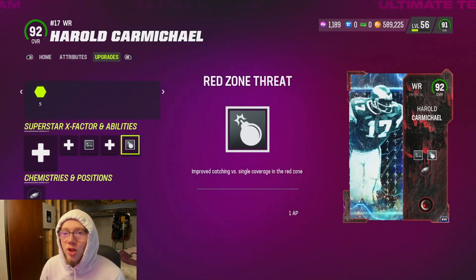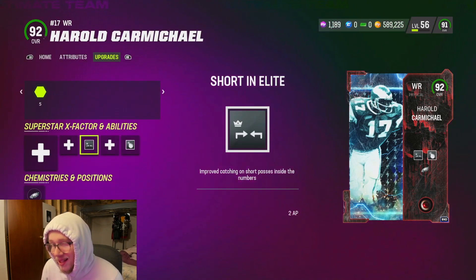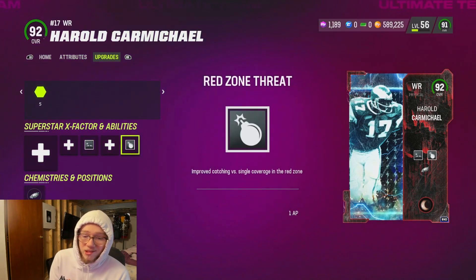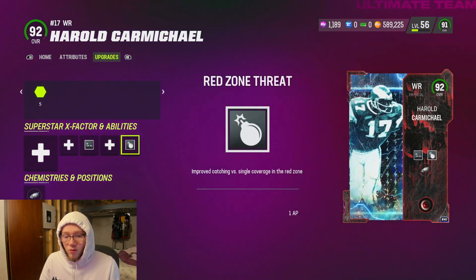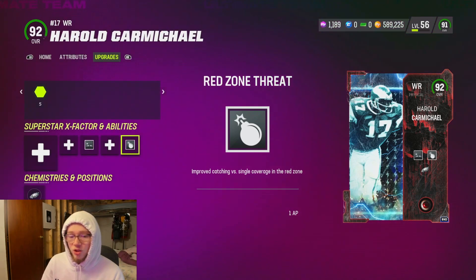What is good y'all, so today we're gonna be talking about Red Zone Threat. I said yesterday I was gonna talk about this ability — I'm gonna give you a breakdown of it, kind of the best way to use this thing. Basically, the red zone starts at the 20 yard line, so as soon as you get inside the 20 this ability is gonna work.